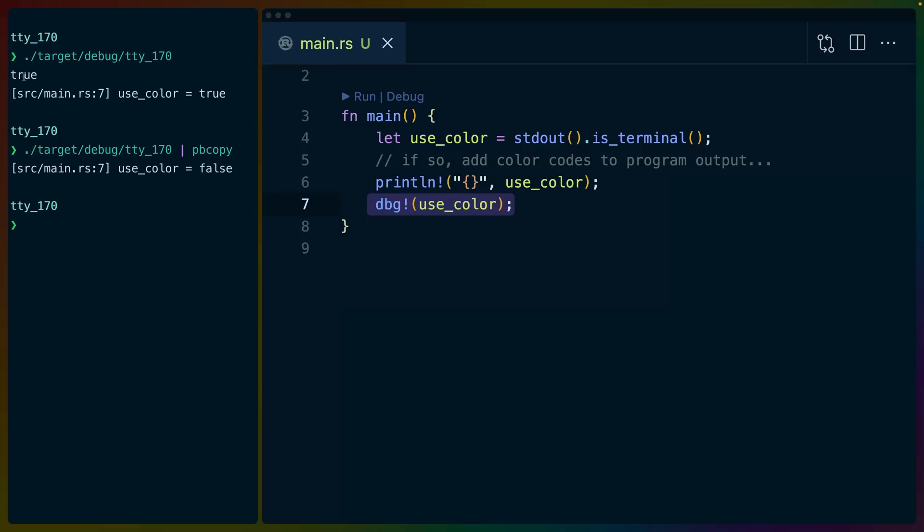If we build and run the program, we can see the standard output true interleaved with the stderr debug output, which shows us useColor equals true. But the key difference is when we pipe the output of our program to another program — in this case piping tty170 to pbcopy, the copy-to-clipboard command on a Mac. When we run it, we see useColor equals false from debug, but stdout has been copied to the clipboard rather than outputted to the terminal. So you can use IsTerminal to determine whether you are operating on a TTY — whether your program is running interactively in a terminal or being piped as output to another program. This can be useful, for example, showing a TUI in interactive mode and outputting JSON when interacting with another program.